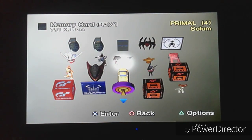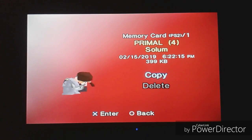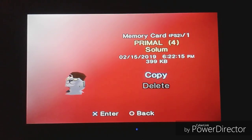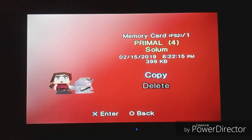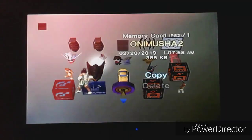This one is Primal, and it features the main characters Jen and her sidekick Scree — little chibi versions of them. It's a really nice icon. I don't get why the background has to be full-on red so you can't see the rest of the icons, but it's cool-looking. They have lots of detail for figurines this small — they kind of look like Funko Pops. Then this one is Onimusha 2. Remember Onimusha 1 where we had Samanosuke? This one has Jubei.